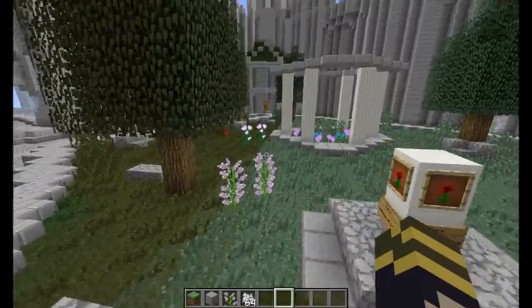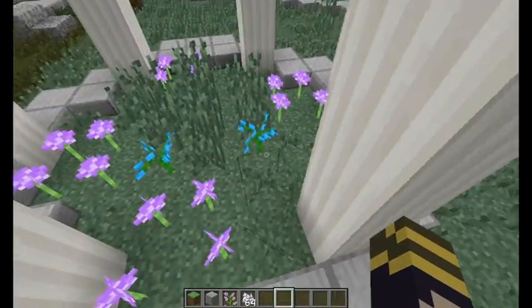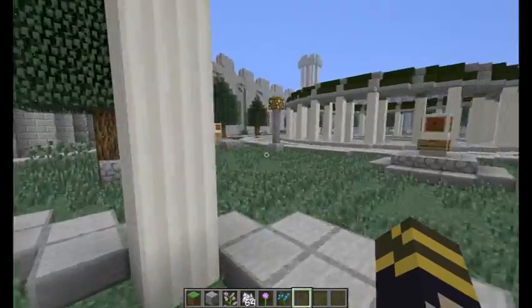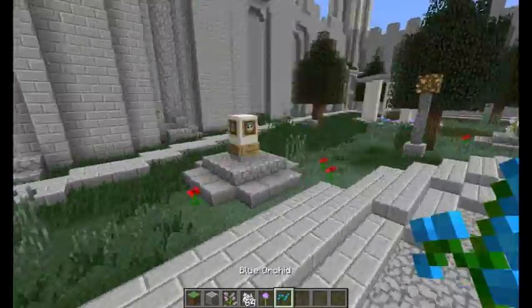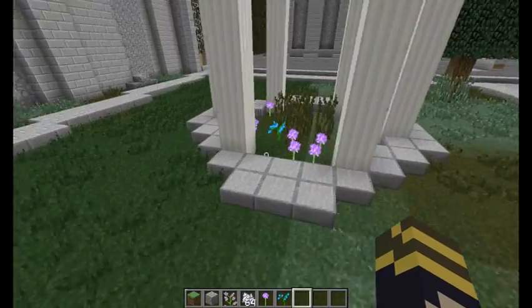There it is. And in these little planter things - I forgot to show in the Talos district - you have these flowers here: allium and blue orchids. Blue orchids are going to be semi-rare since I've only seen them in those little planters. They're supposed to be like those blue mushroom thingies in the actual game.